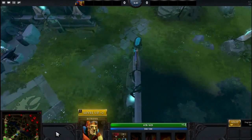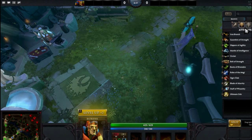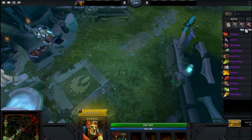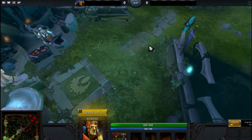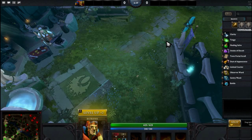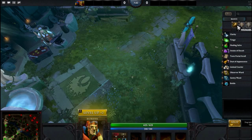Another fix for Dota 2 is the shop hotkeys, which I've been trying to fix for a long time and they just didn't work. You can see there are Q, W, E, R, A, S, D, F, G, H — and I also have Z, X, and C set. For some people, hotkeys will be missing, like S or D, or maybe even Q or R, especially if you change some settings.